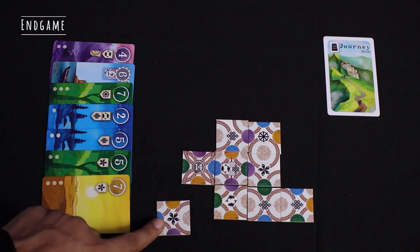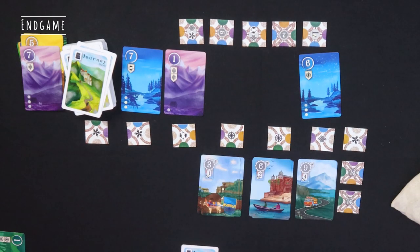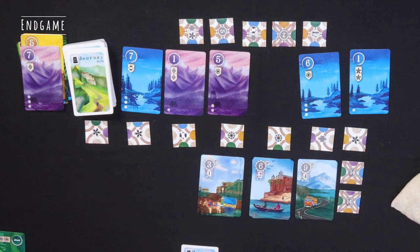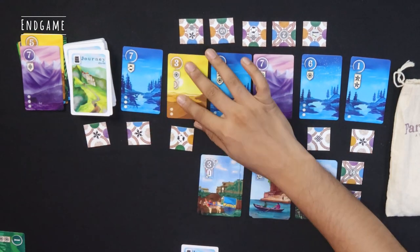Players continue playing till any player adds a ninth tile into their map. After that, they finish the current round and one final round is played before the game ends and they move on to scoring.